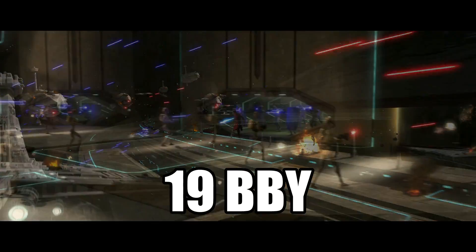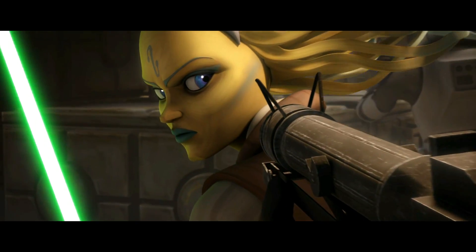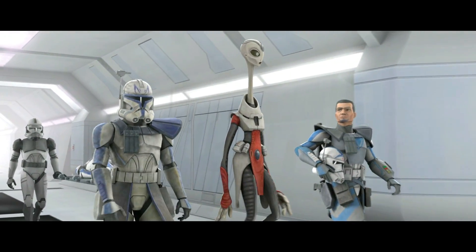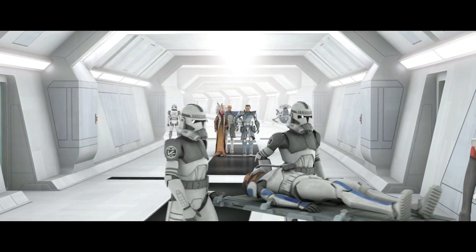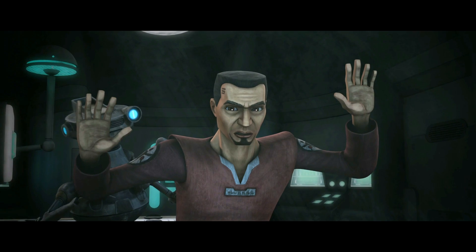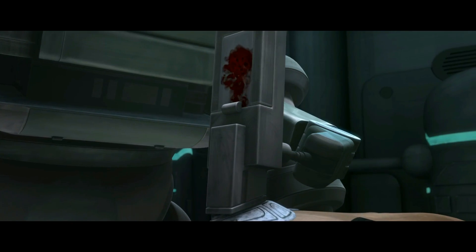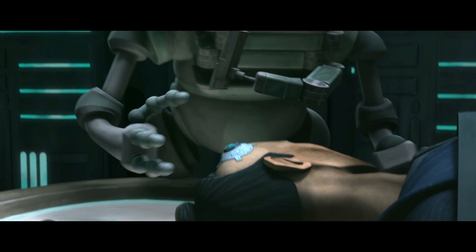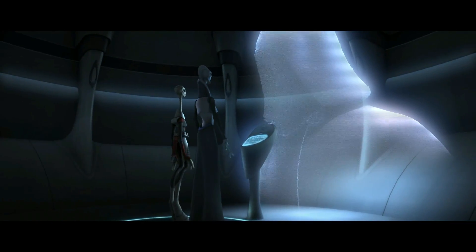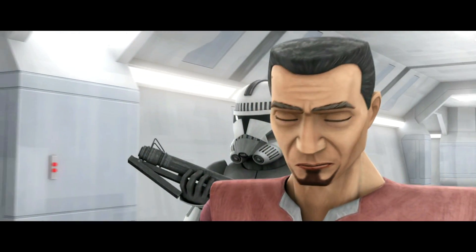Around 19 BBY during the Battle of Ringo Vinda, Clone Trooper Tup of the 501st Legion turned on Jedi General Tiplar and murdered her. Tup would be taken to Tipoca City by ARC Trooper Fives to be examined by the Kaminoans to find out why he killed the Jedi General. After suspecting that the Kaminoans weren't taking good care of his friend, Fives created a diversion and examined his friend himself, thus discovering an inhibitor chip implanted in him, after which Tup died. The Kaminoans knew exactly what the chips were for, so in order to cover up the near discovery of Order 66, they sent Fives to have his brain wiped.